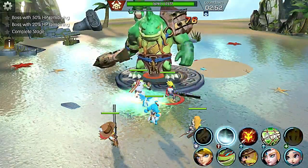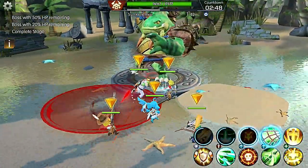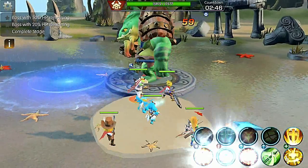The boss has four major abilities, the first one being Sunken Axe. The boss will target your team and leave a red circle on the ground. Avoid this by moving.